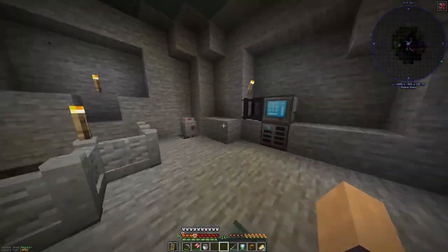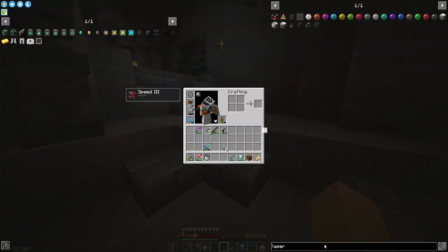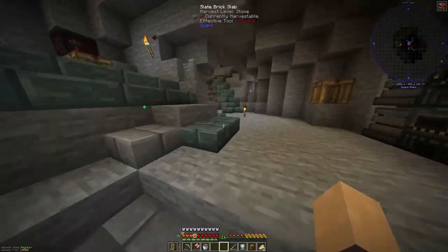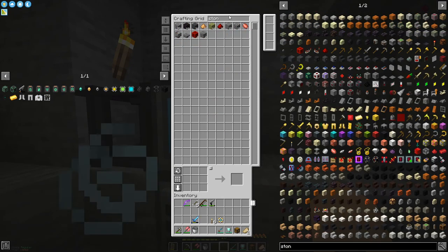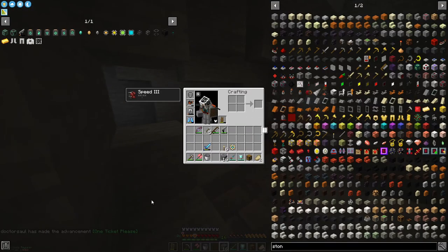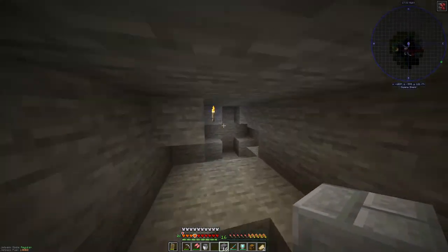This might take a couple of episodes. Noah has said he'll be joining me at some point to check out a new mod that's been added — he wants to do the Undergarden. Let's quickly make that portal. I need the stone bricks. Let's stick the portal right at the end here.